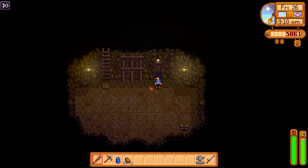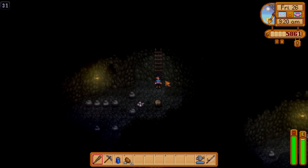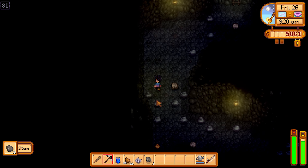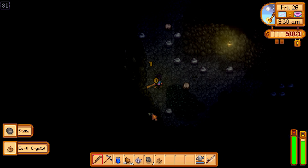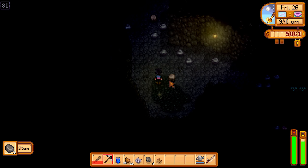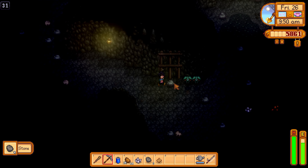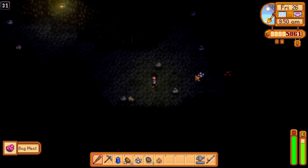We're at floor 30 already, making some pretty good progress. We have a glow ring too. We hope to get some coal — we have a scary dude here. I think there's a bug over there or something. We'll definitely take that guy out because bug meat — we also want bug meat for our fishing bait.